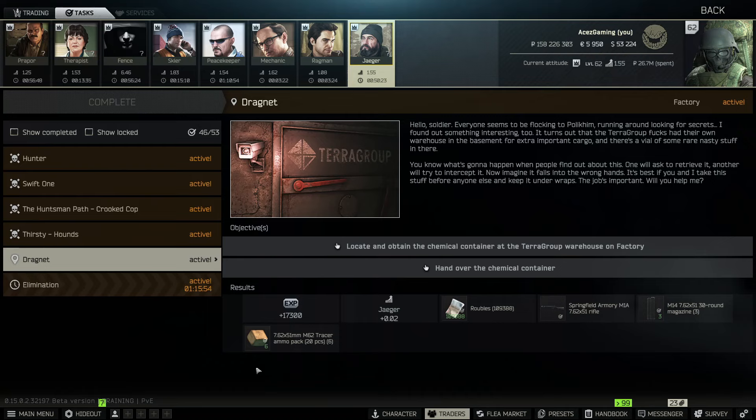We actually made a video on this item yesterday, so spoiler alert you might already know. We have Dragnet from Jaeger: locate and obtain the chemical container at the terror group warehouse on Factory, and hand over the chemical container. So to get into this new room on Factory with the Factory rework, we're gonna need a key card.